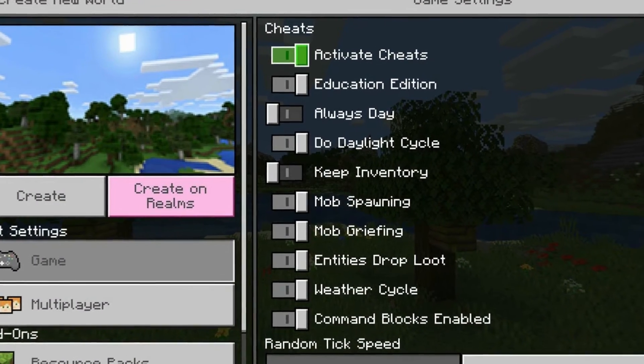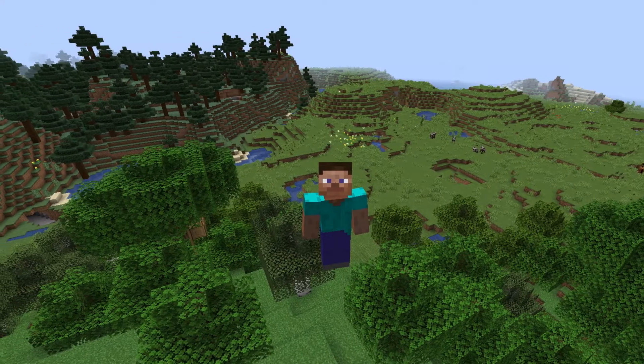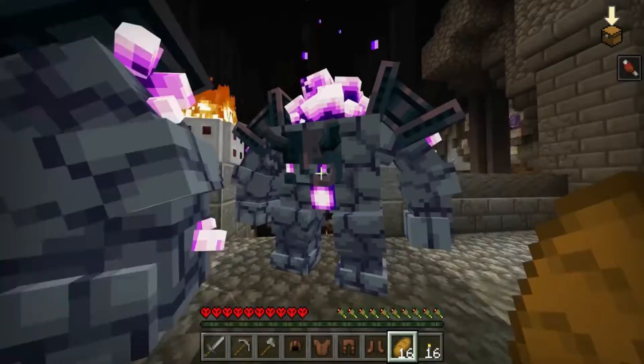Also, if you enable Education Edition in the world settings, spectator players who die can fly. So when you die in this, it's pretty much game over. Yes, there is a command to resurrect yourself, but by default you're dead. Once you die, it is officially game over.